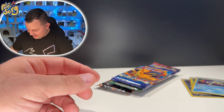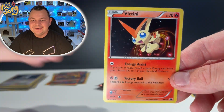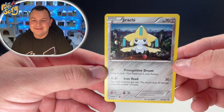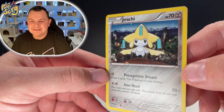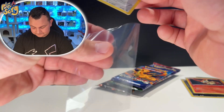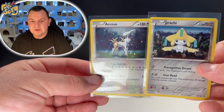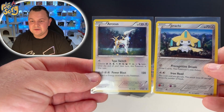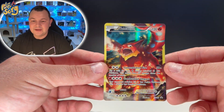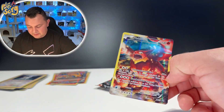Then we have a Victini promo — very nice. Look at all these mythical Pokémon! Then we have a Jirachi promo — this thing is beautiful, reminds me of the RCS promos we just opened, kind of similar backgrounds. Are you a fan of Jirachi or RCS? Let me know in the comments. And we got our Vulcanion promo — wow, this is also a very nice promo.